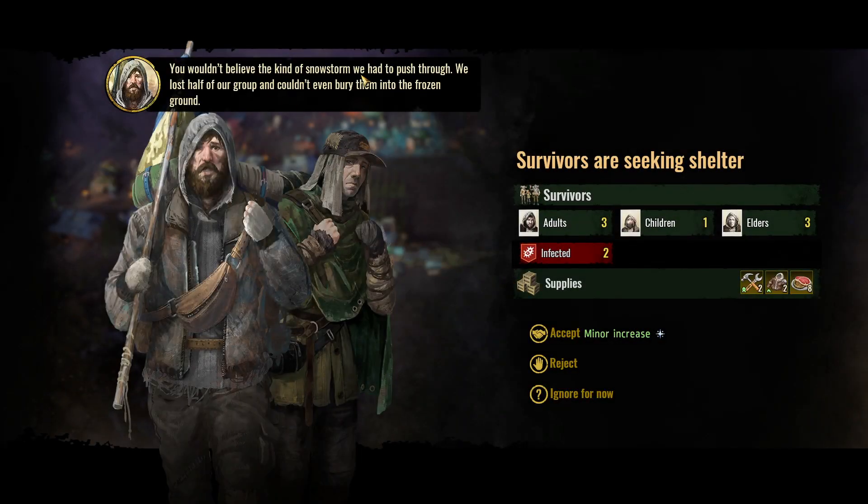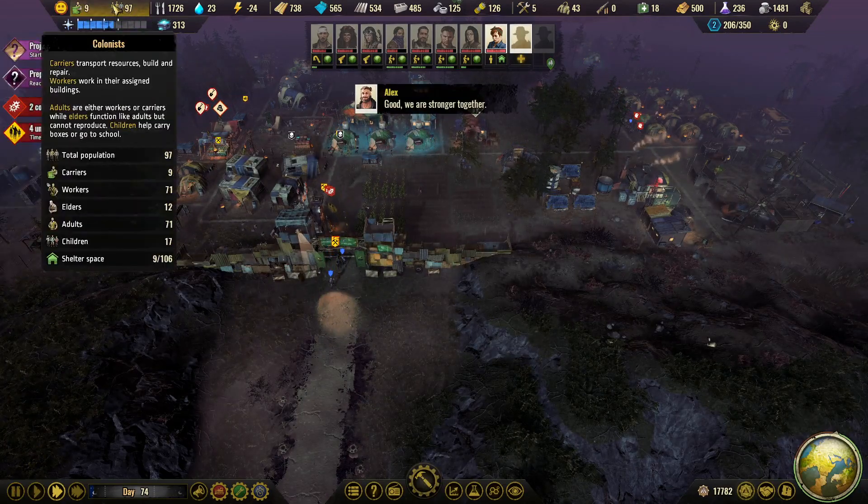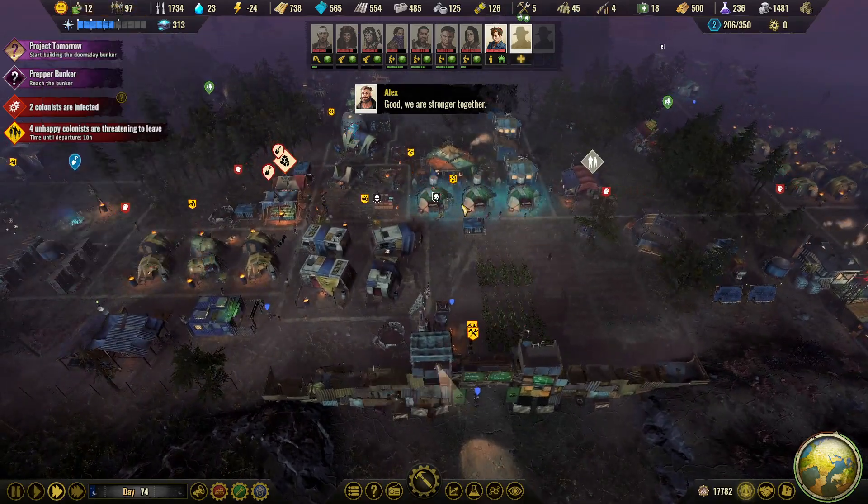A group arrives: 'You wouldn't believe the kind of snowstorm we had to push through — we lost half of our group and couldn't even bury them in the frozen ground.' Three adults, a kid, and three elders — they bring some food, which is nice. Two of them are infected, but right now we don't have a lot of infected. Should we take these nice people in and use their hands to work for the colony? Roadhog says yes, Kevin says yes too — let's go!